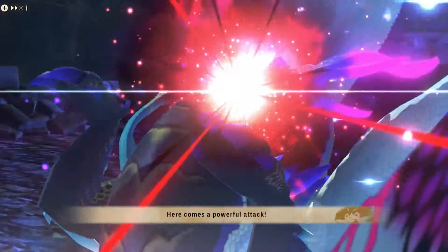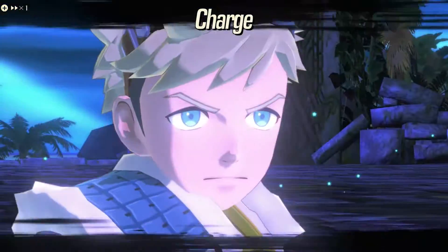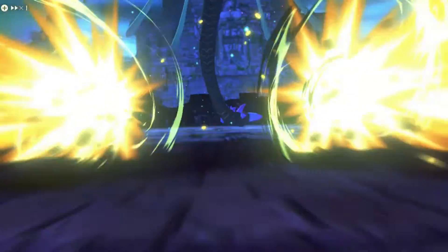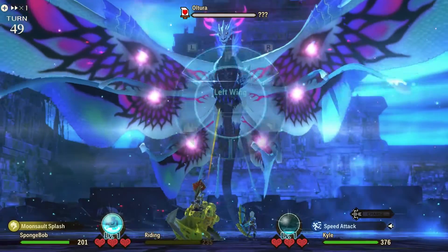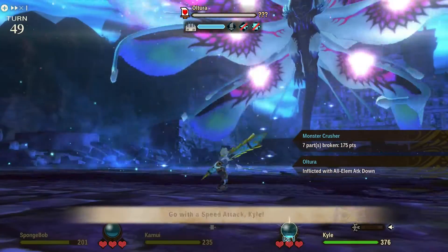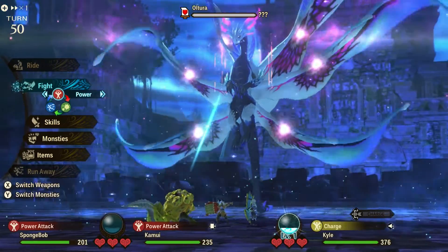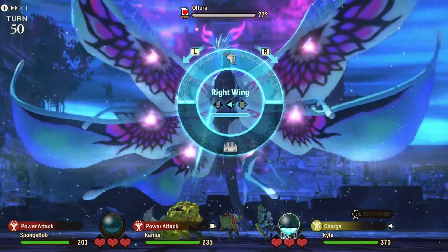There are gonna be two sets of wings — the original left and right, and then two ray wings. Focus on one of the ray wings and break it; Altura will then only attack twice per turn instead of three times. Keep canceling his moves constantly with head-to-head double attacks and the occasional super — just keep spamming power moves. Make sure to heal allies as necessary while building the kinship gauge of several monsters for the last phase. After breaking the other ray wing and either the left or right wing — three wings in total — Altura's attacks will be reduced to just one move per turn, putting you closer to the final part of the battle.